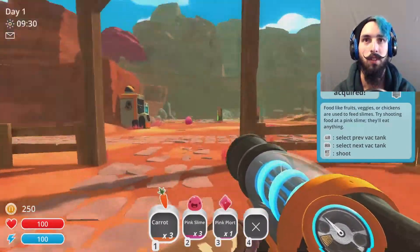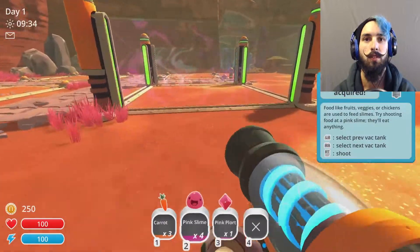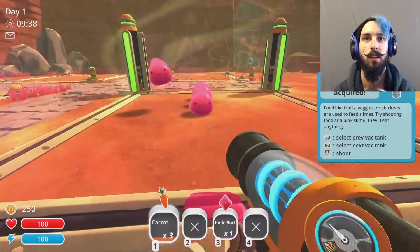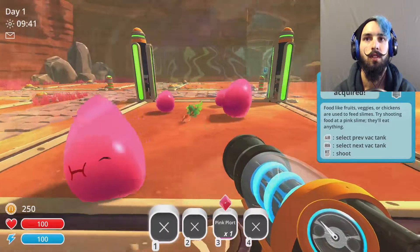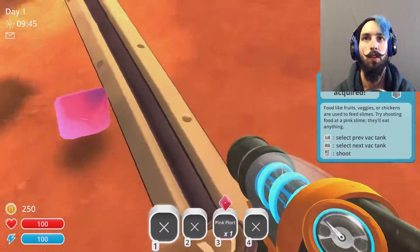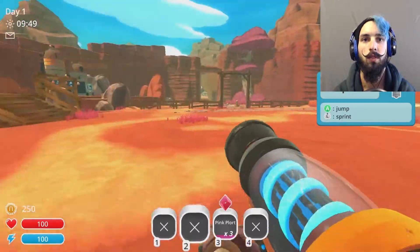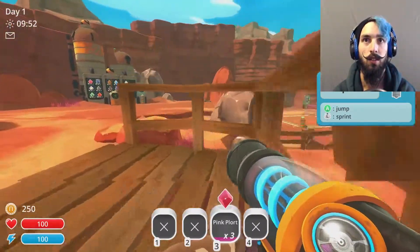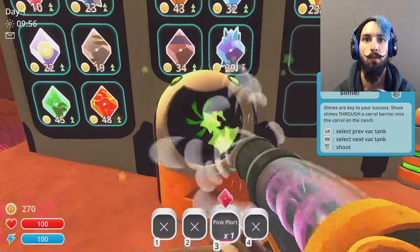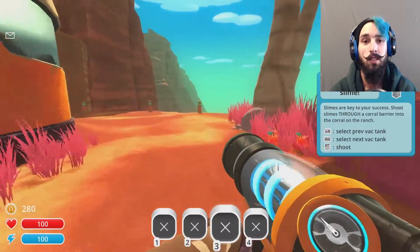These are pink slimes — they're the base ones. You get to pick them up, switch them around, and then you can shoot them. They eat everything, so you can feed them and then they poop out these plorts. Then you go to the stock market and sell them for money. And that's it — that's the premise of the game.